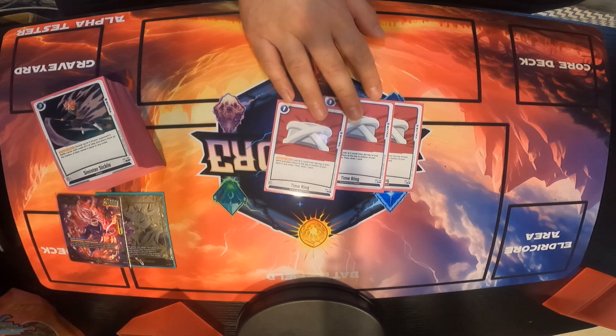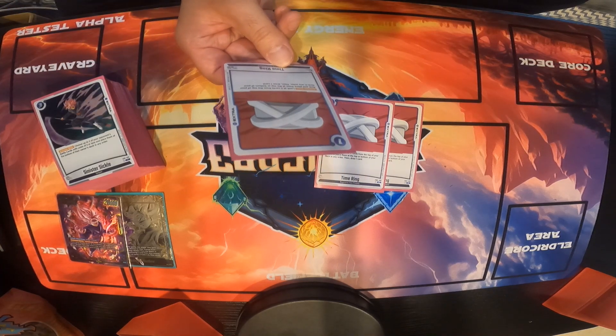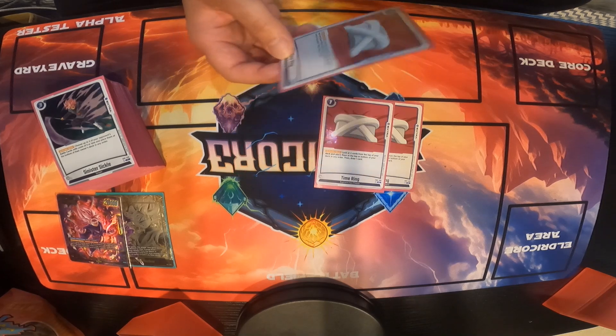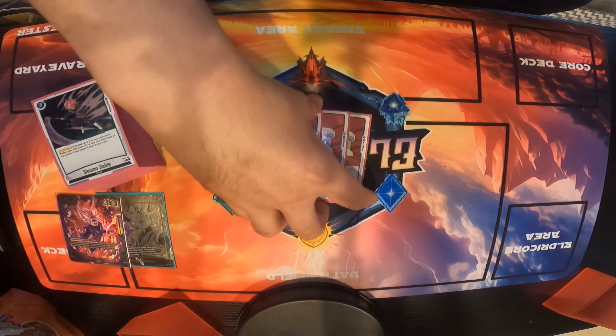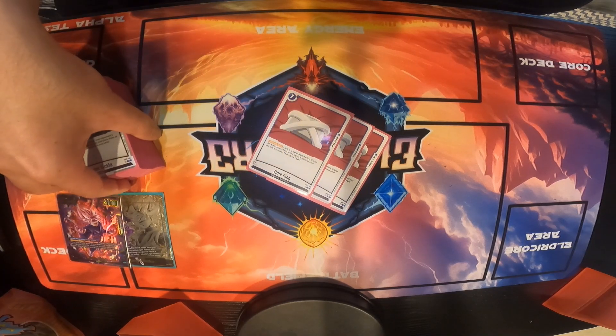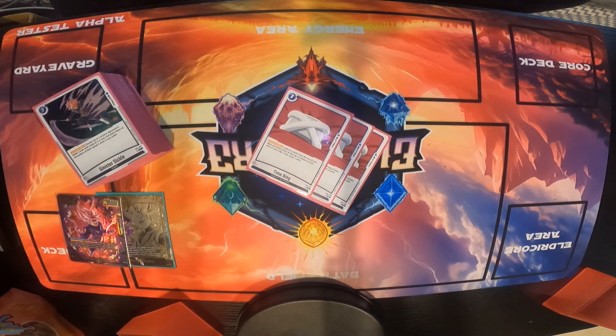I think I'm taking out Time Ring and putting in Absolute Lightning instead. Time Ring was good — look at the top 3 cards, place them top or bottom in any order, then draw 1. It helped filter and get the Goku Black faster. But Absolute Lightning can bottom deck any card, and it's really good. I should have been running Lightning anyway — I just wanted to try Time Ring because some builds were running it.